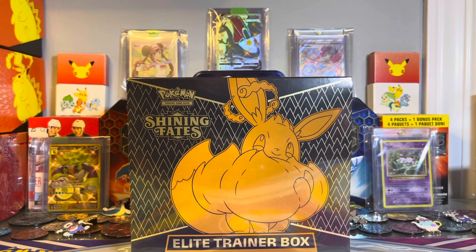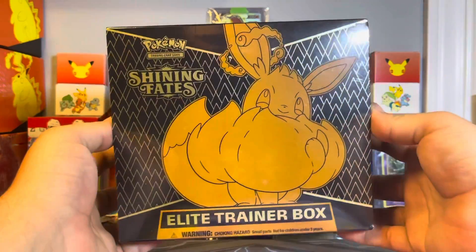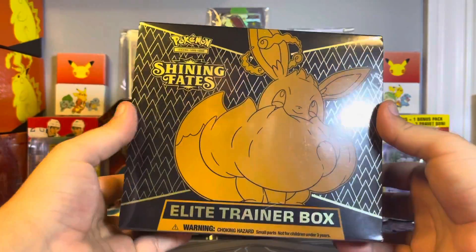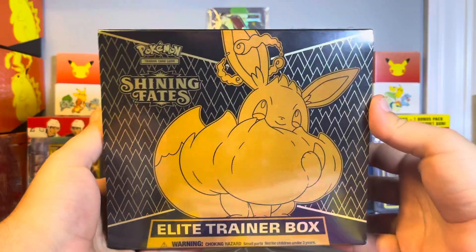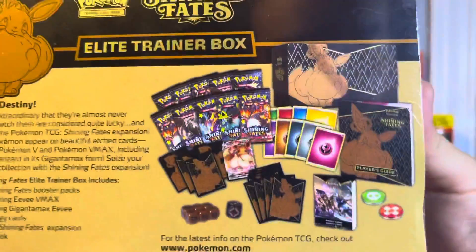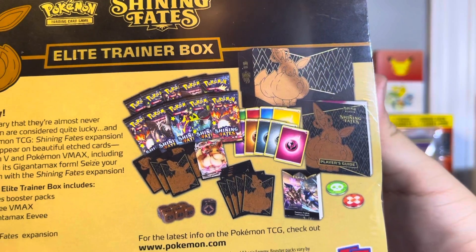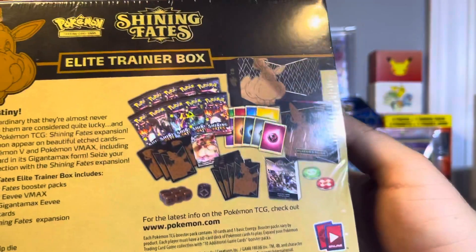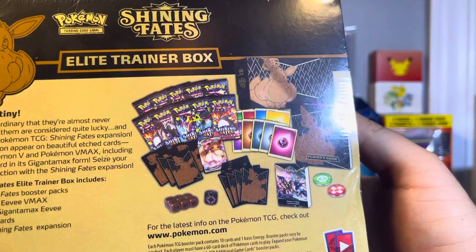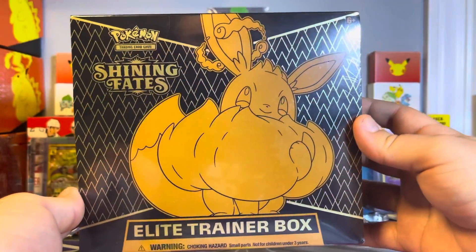What's going on everyone, we are back again with another Pokemon opening. In this one we have another Shining Fates ETB. We are still going for a Charizard pull. We got my buddy Joe here with us again, going for the Zard. We're going to be getting another VMAX, which is always awesome with the ETB — the sleeves, the dice, you know the deal. So with that, we're going to get it open. It's still sealed so we'll see you in a second.